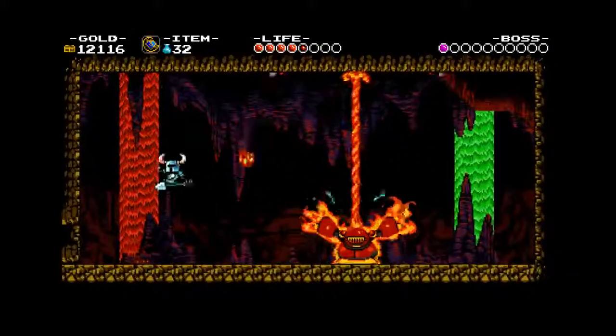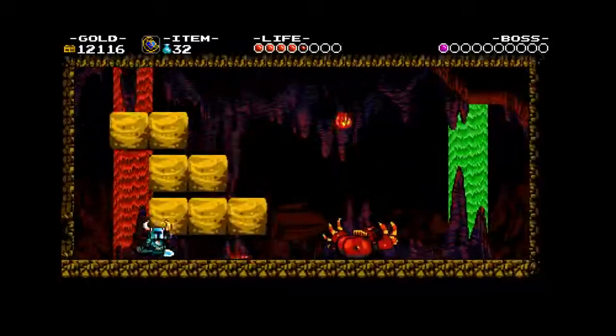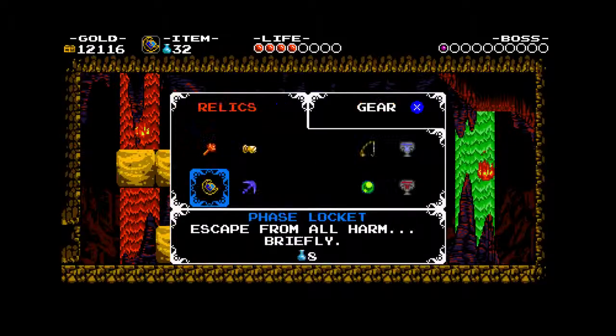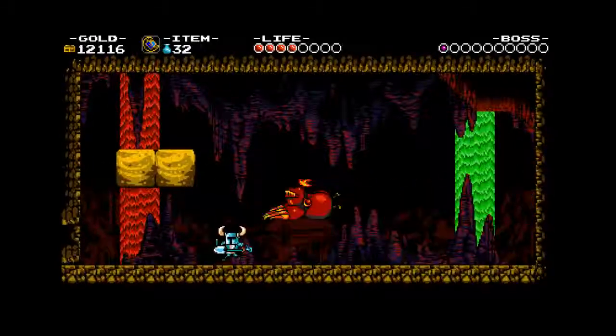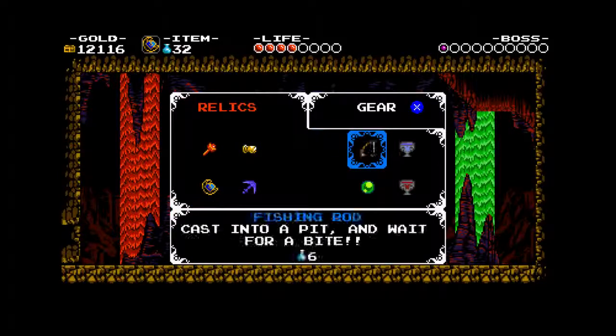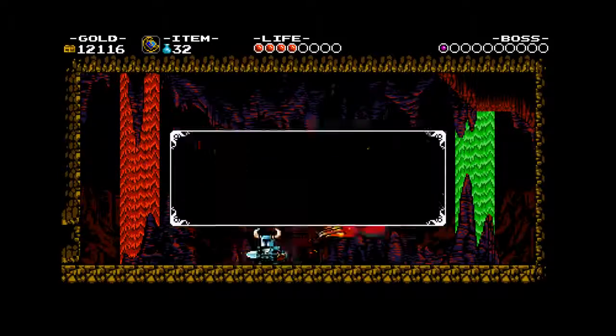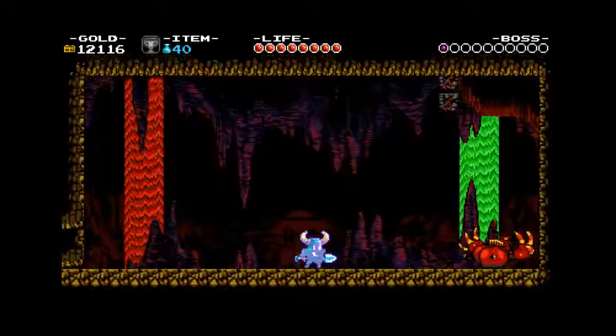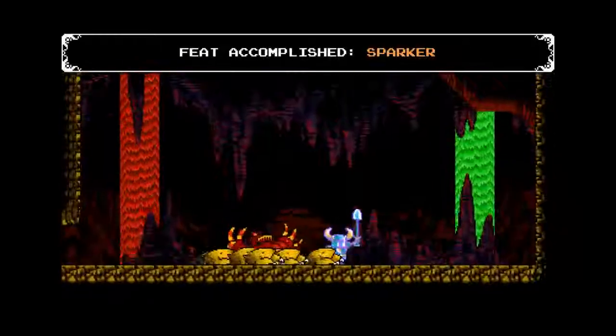I'm going to try to go for another achievement. So when he comes back I'm going to try it. Becoming vulnerable — there we go. I think that was the achievement. Yeah, there we go.